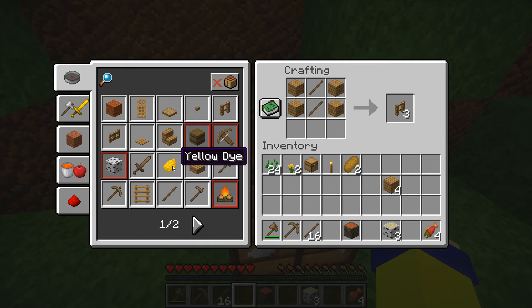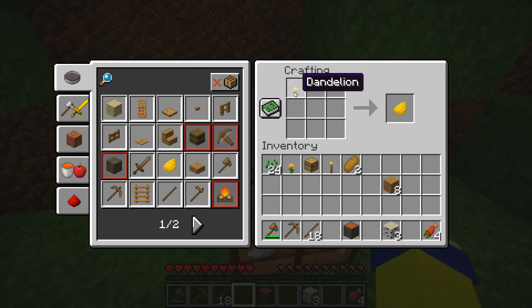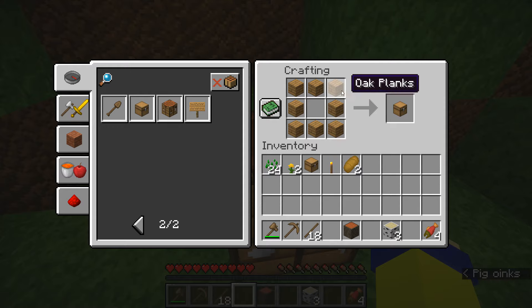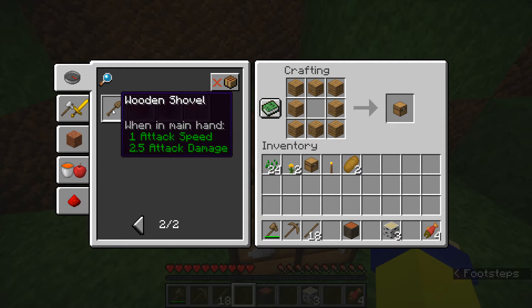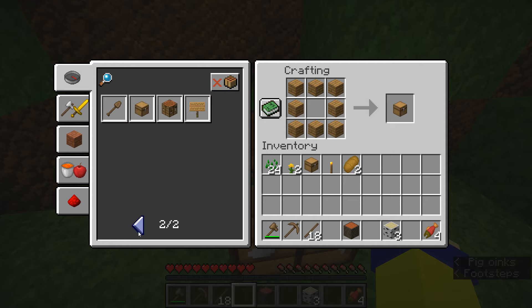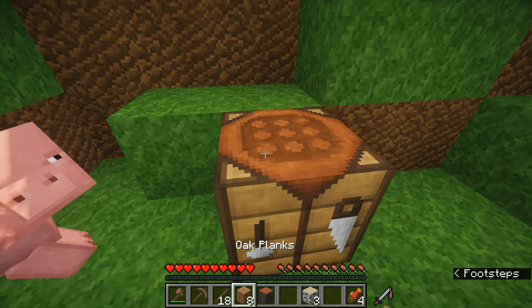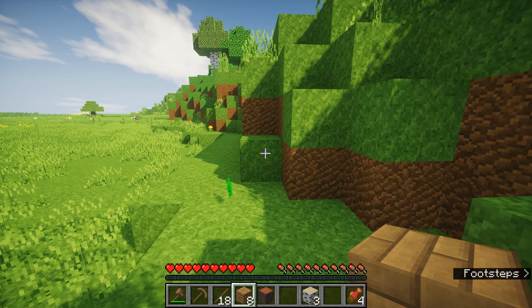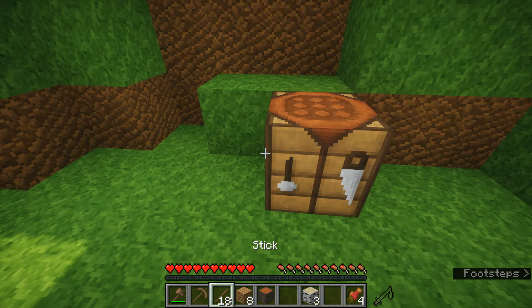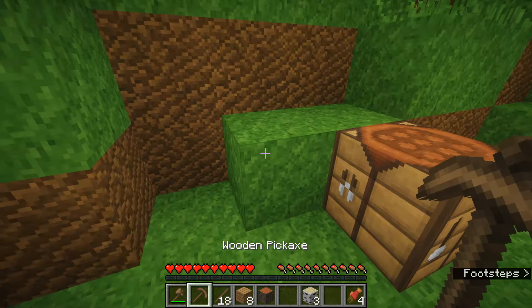Most things you can build here are shown by their shape in the crafting grid — steps look like steps, doors, fences. You can even make yellow dye and oak signs already. To make a chest it's just planks all around the edge. You'll need a wooden shovel for mining dirt, and you'll need a hoe soon, but we'll get into that in a little while.